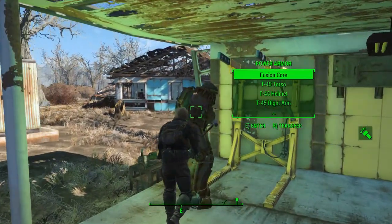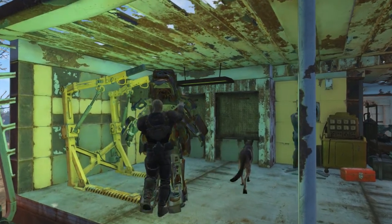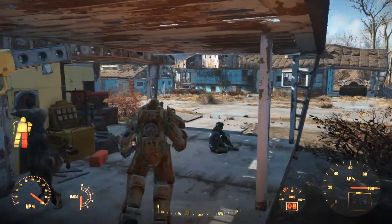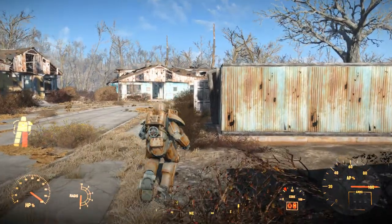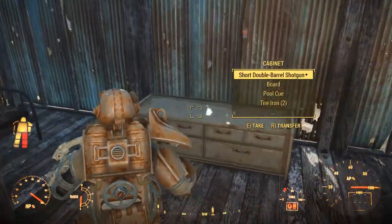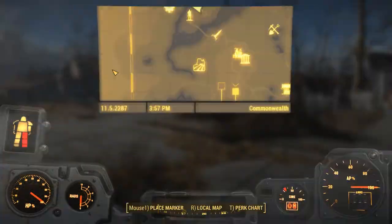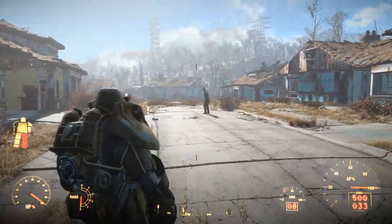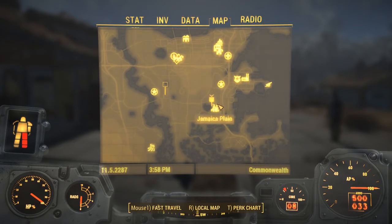All right, we got eight cores. The leg is a little bit damaged, but let me see — did I keep the minigun? I did keep the minigun! All right, how much ammo do we got for it? We got 500 — no way! All right, we're decked out for this mission.